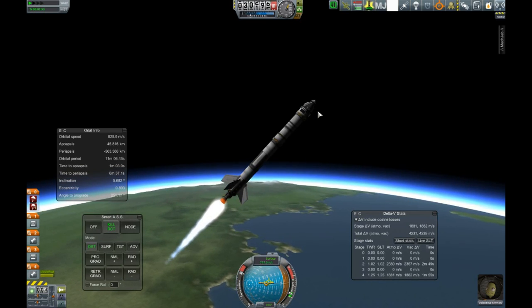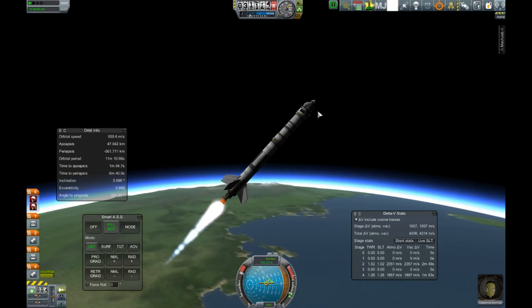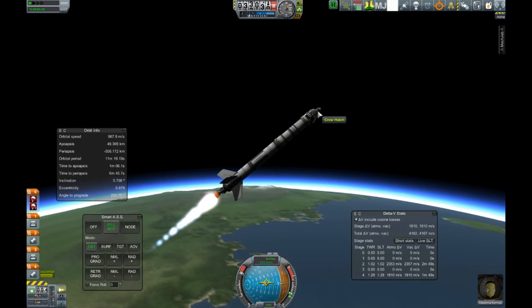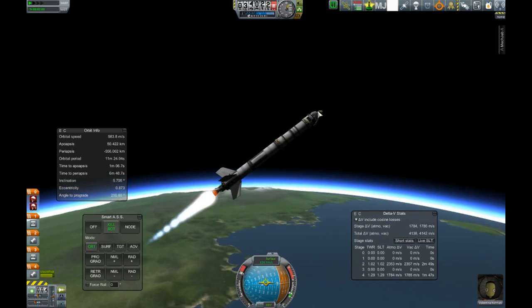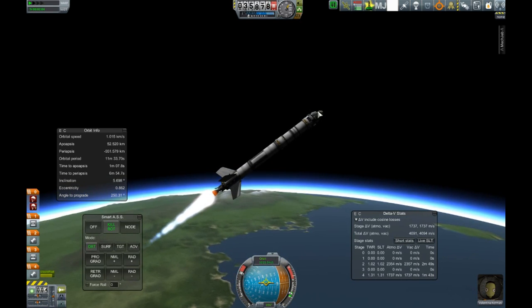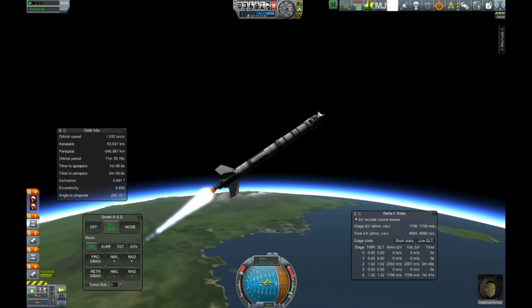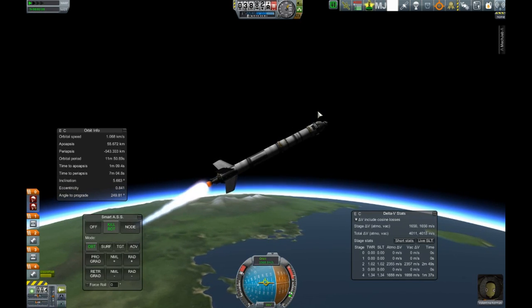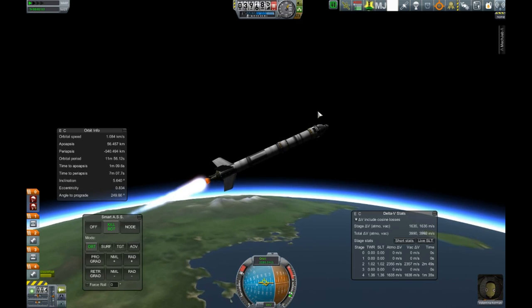We are about to lose our other set of asparagus tanks. There they go — drop them. Let's tip over a little more here, work on our periapsis. I think we can go almost to the horizon at this point — we're pretty damn close to it. There we go, we'll call it right there.